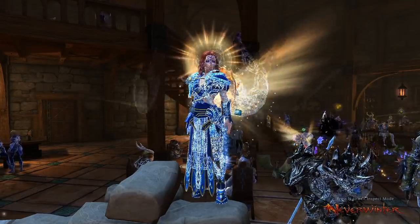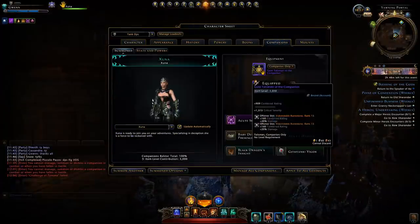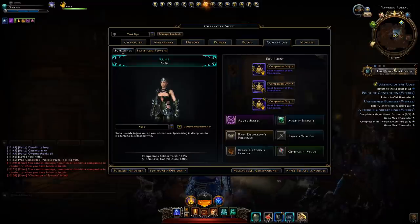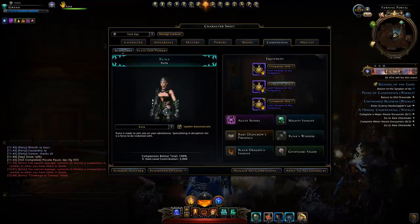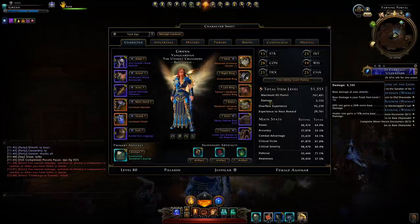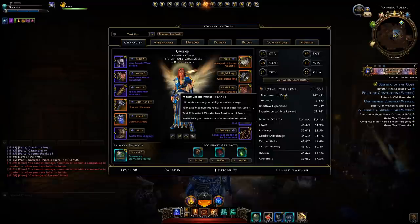As soon as you hit level 80 I highly recommend getting a set of companion gear to slot in with these equipment slots, and ideally you would get those 1,000 item level or higher pieces of companion gear. With companion gear you can see it will give you those stats, the extra combined rating, and most importantly the item level. Having three of them at above 1,000 gives you 3,000 item level, which is a significant amount of base damage along with hit points, giving you both survivability and more damage.